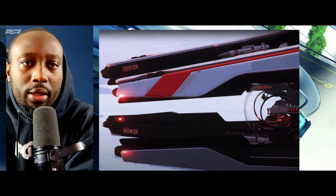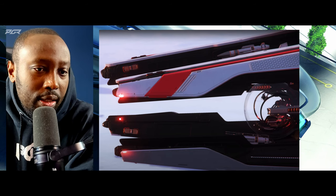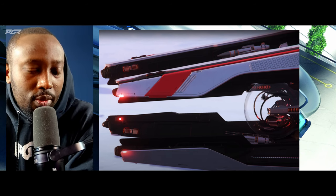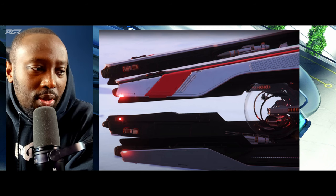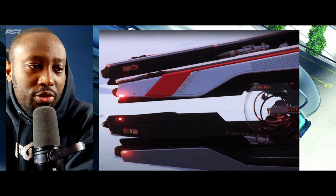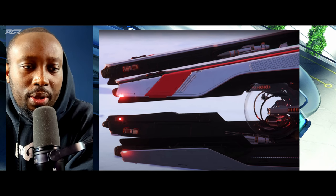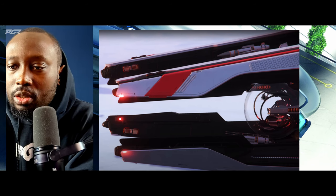The second image shows where you would sit. I think I heard this ship has an interior, so I'm really interested to see how you enter it. You can see the guns next to the seat as well. Is it kind of like the Prospector where you can just get up and go through the back? I'm really interested.